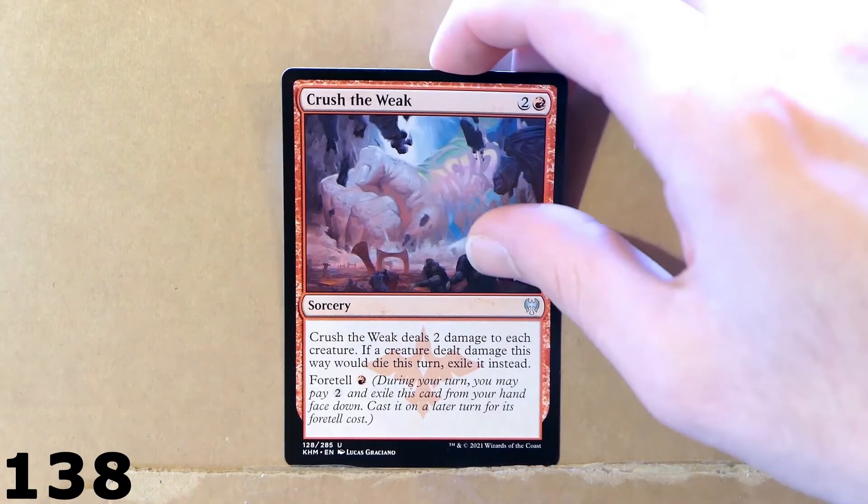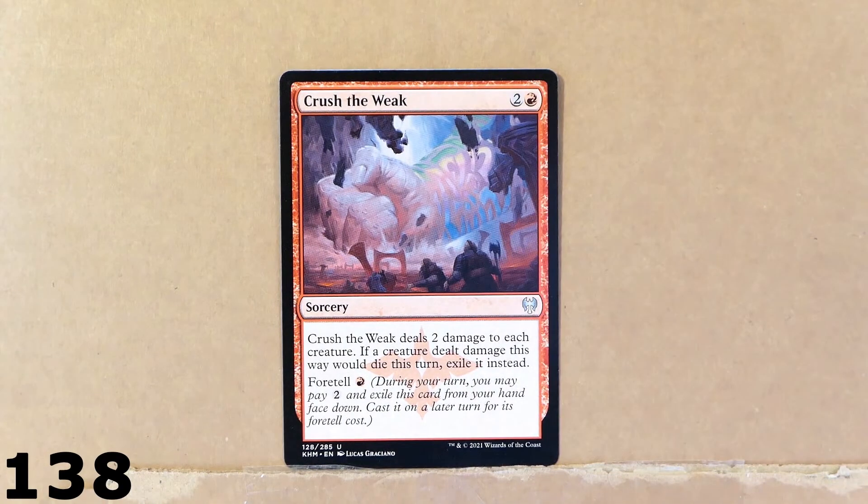Check out this other red spell — Crush the Weak. It's a sorcery. This is pretty much like a board wipe, but you can destroy only creatures that have one or two toughness, because this card deals 2 damage to all creatures on the battlefield, and those creatures that get destroyed are exiled instead. You can also foretell this card for two colorless mana and cast it later for just one red mana. It's a very nice card.